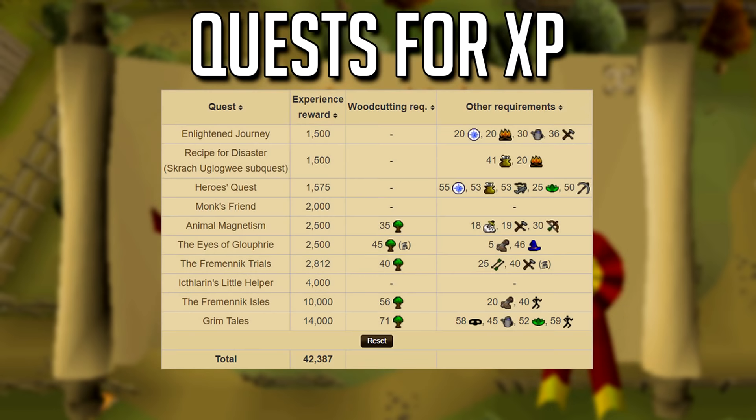Starting off with the woodcutting quest list — there are a couple good ones. Ape Atoll Isles is something you'd definitely want to do, along with the Trials, although that only gives 2.8K XP. To be honest, none of these quests are going to help that much with early levels except Monk's Friend, which gives 2K XP and has no requirements.